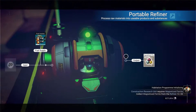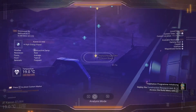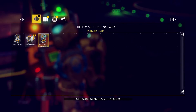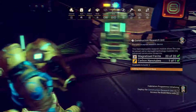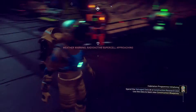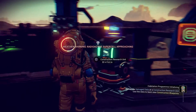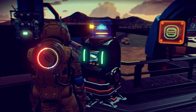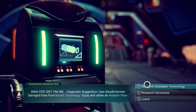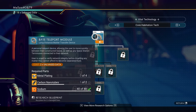Once you have enough buried technology, you have to make the construction research unit, for which you need magnetized ferrite and carbon nanotubes. Once you set it down, interact with it and if you have enough buried technology, buy the things you need — starting with the base teleportation module.